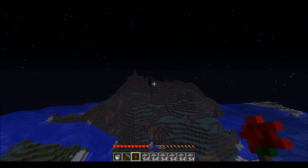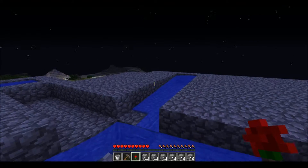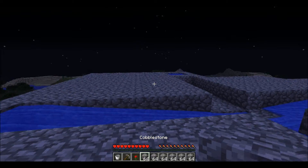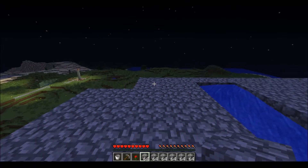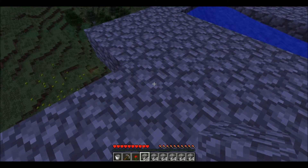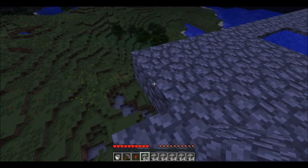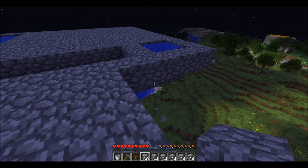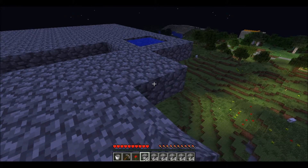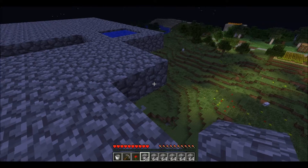This mob spawner will spawn all of the different mobs except for endermen, because they just teleport out. So this will spawn spiders, creepers, zombies, and skeletons — instead of just having that skeleton one I have down below ground. The difference between this one and that one is this one just gives the items; you don't have to kill them, they fall to their death.